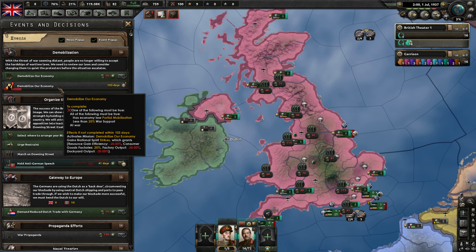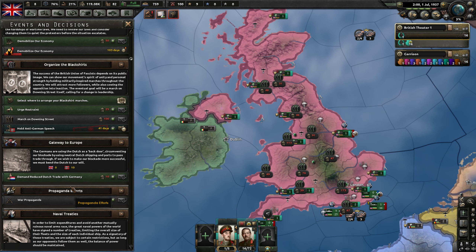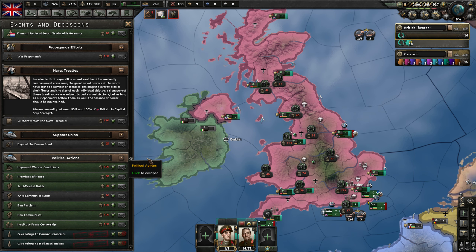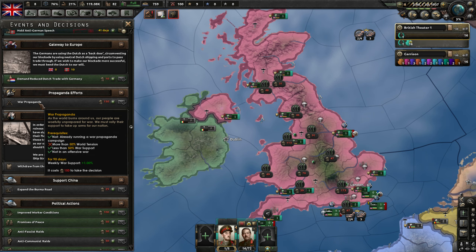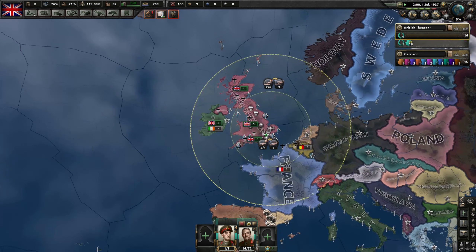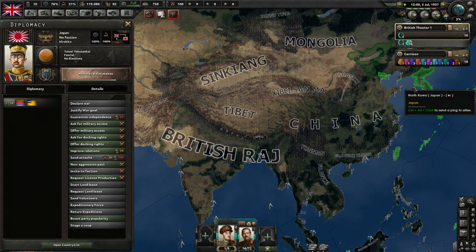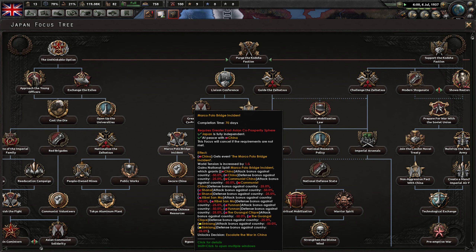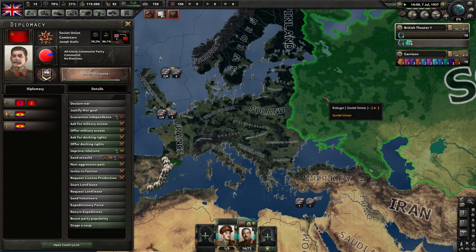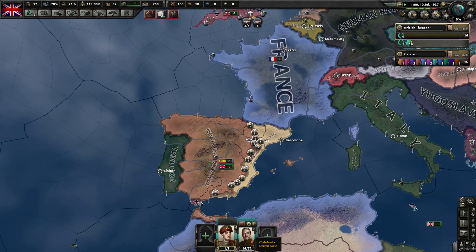I don't want to go too early. War propaganda — I need more tension in the world. How do I get more war support? Did I mess this up? I kind of want to ditch this advisor — yeah, he's messing up my war support. So I've got a hundred-something days to get my war support up before something bad happens. I have to spend 50 political power to go down. Too early, I don't like that.